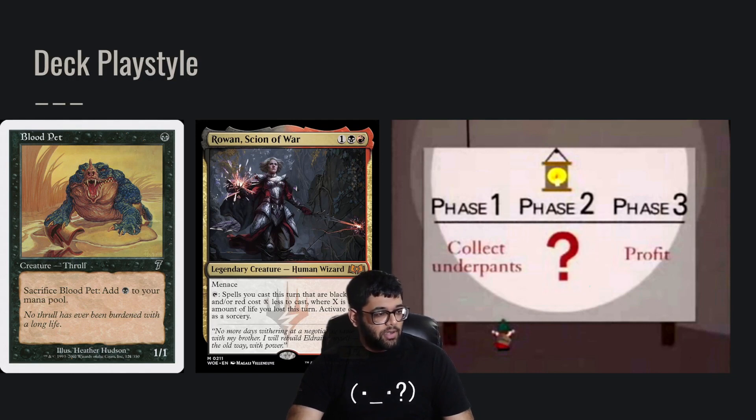The way this deck's playstyle is going to work: we're going to start off with some fast mana in the early game, try to get her out as soon as possible, and then use her ability to turbo out something like Ad Nauseam, or Peer into the Abyss, or any number of win cons which I will go through at the end of the video.